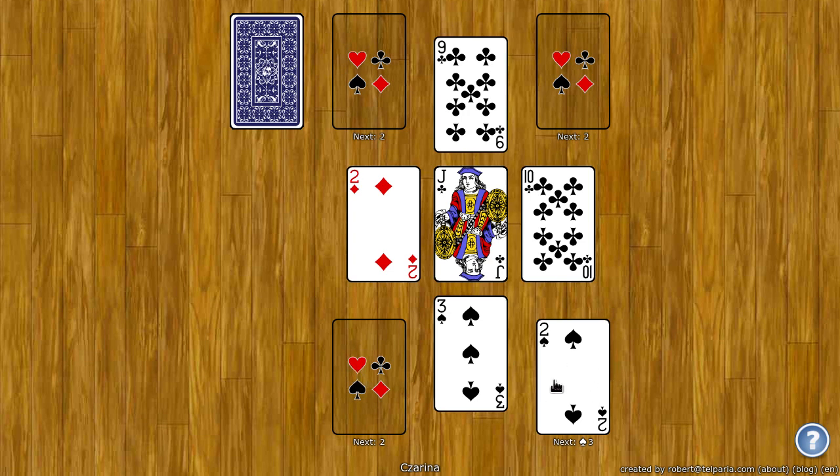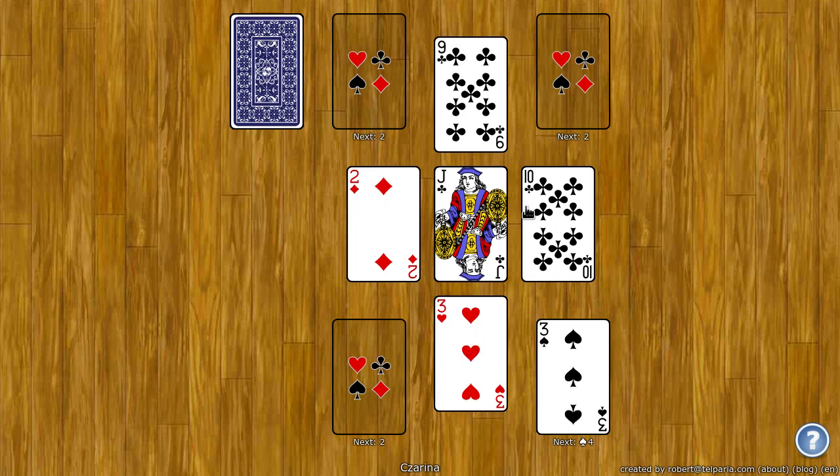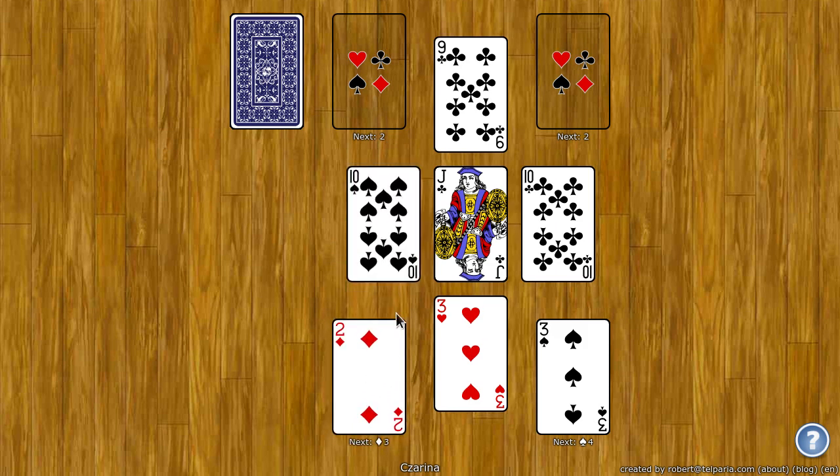You build up the foundations by rank and by suit. So after the two of spades I'll need a three of spades. Now as soon as I drag that card away from the tableau spots, which are in the middle as a cross, notice that a card was automatically filled from the stock. The two can go here and notice a card is automatically filled from the stock.